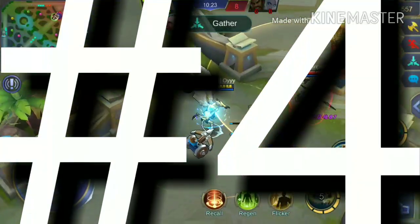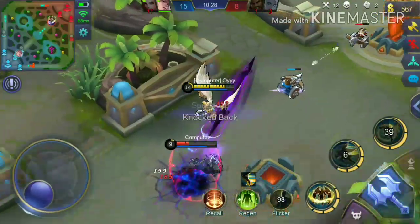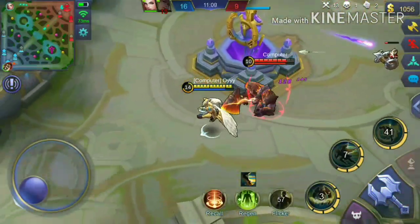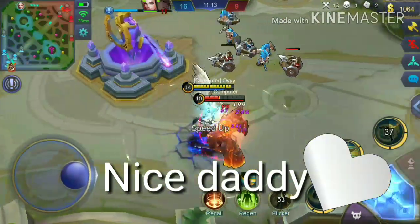Number 4, his ultimate — while it seems so lame — is so useful when used right. It's like Franco's hook but a different way of aiming. Dragging a poor enemy hero into your team is like bringing food for the family. What a nice daddy!